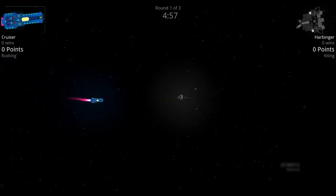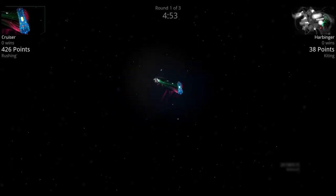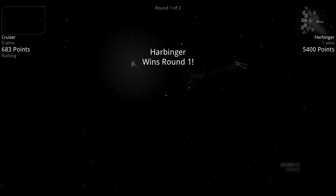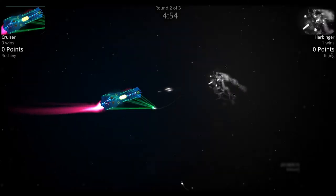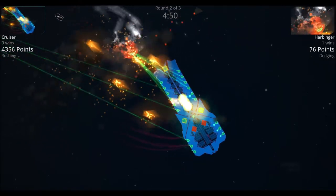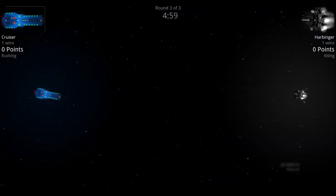The Harbinger has just sent out its nukes, and the Cruiser is trying to get in with those frontal cannons. The Harbinger sends out a nuke and finishes off the Cruiser. Heading into round two, the Harbinger sends out its nukes and the Cruiser is moving in, trying to take out those nukes with its point defense, but it does not seem to be killing them. There are a couple of nukes still left on the Harbinger, but the Cruiser takes it out before they're able to land.